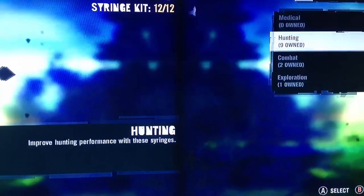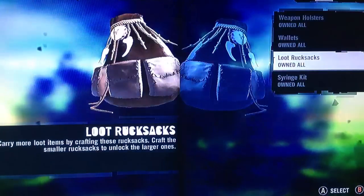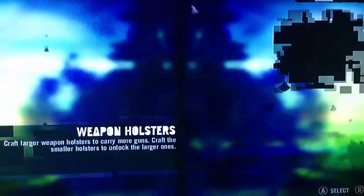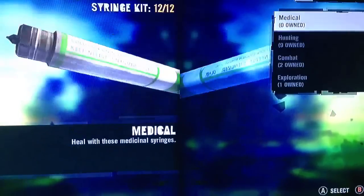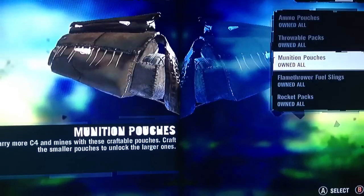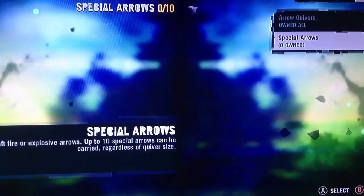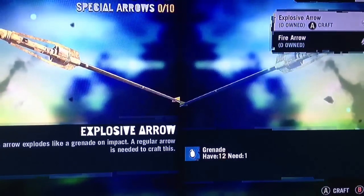You've got your crafting: your syringe kits, your weapon holsters, your wallets, loot rucksacks, ammo pouches, throwable pouches, munition pouches, flamethrower, rocket packs, arrow quivers, and special arrows — which includes the explosive arrow and the fire arrow.